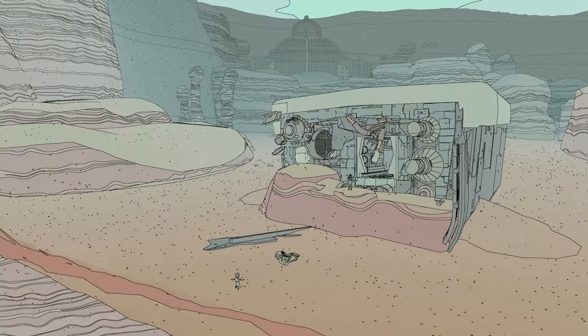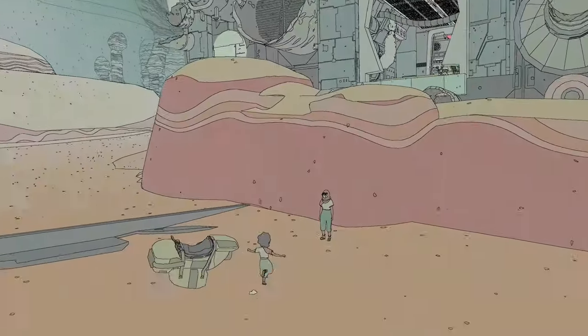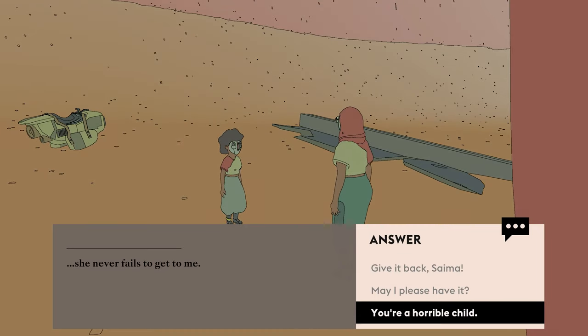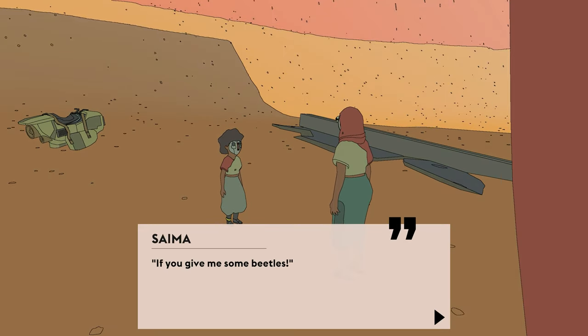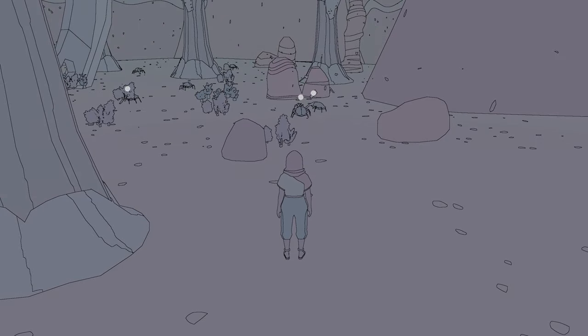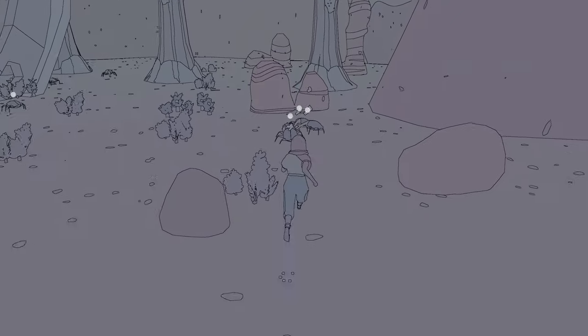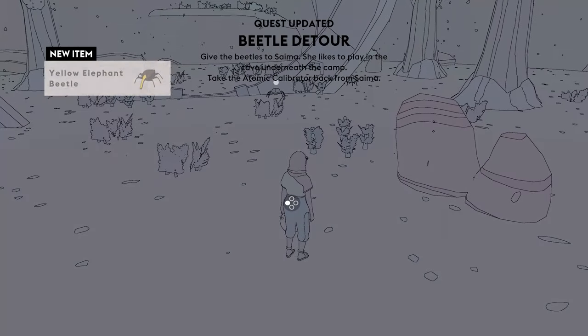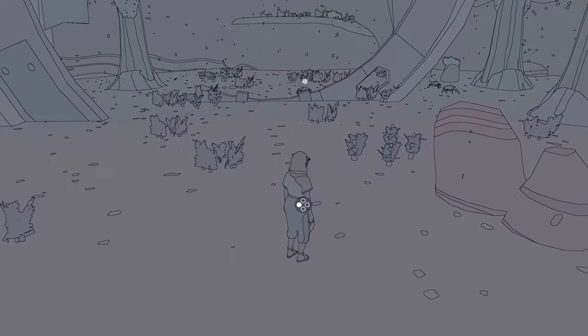At the spaceship you'll meet the true villain of the game — a small child. They've taken what you need and will only give it back if you bring them some beetles. As annoying as this might sound, no pilgrimage was ever met without hardship. You'll need to get three beetles, and to get their attention you'll need to put some seeds down for them. While you only need three, it's worth trying to catch all of them as you can sell them for cuts — the in-game currency.